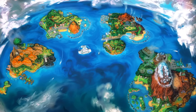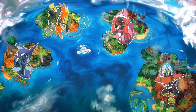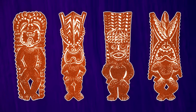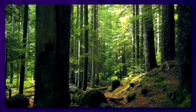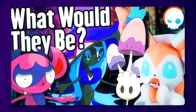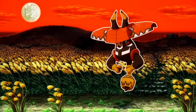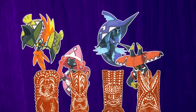Speaking of Alola, the Tapus — Tapu Koko, Tapu Lele, Tapu Fini, and Tapu Bulu — are the four guardians of Alola. They are based on the main four gods of Hawaiian mythology: Kū, Lono, Kanaloa, and Kāne. These four gods are basically nature spirits incarnate, guardians of the land and its natural powers. You can't really take the fairy type away from these guys — it perfectly fits them. Magical guardians of nature using the magical power of nature to do their job. And coming soon there'll be a video all about their connections to those Hawaiian gods.